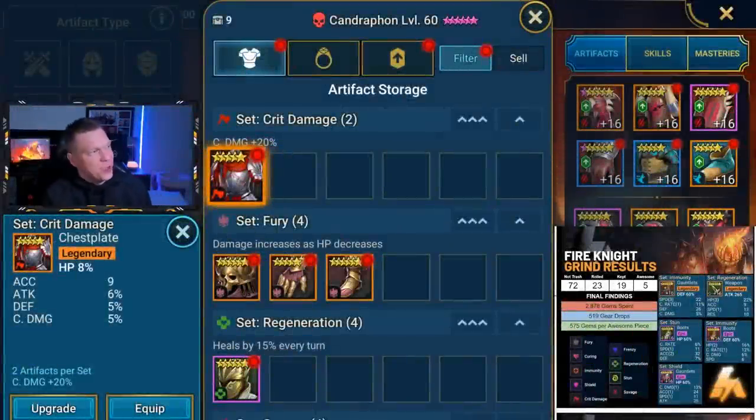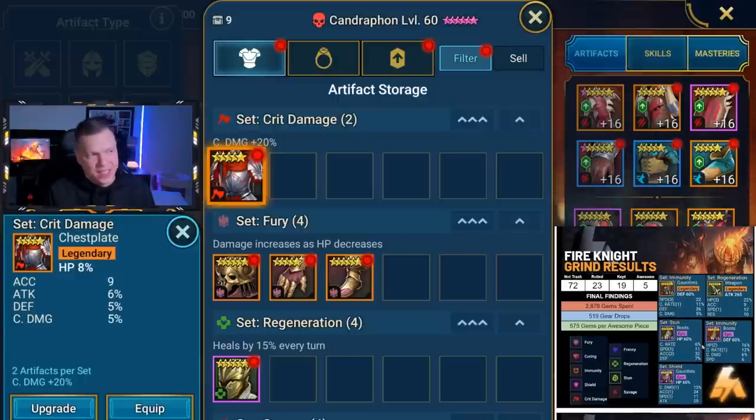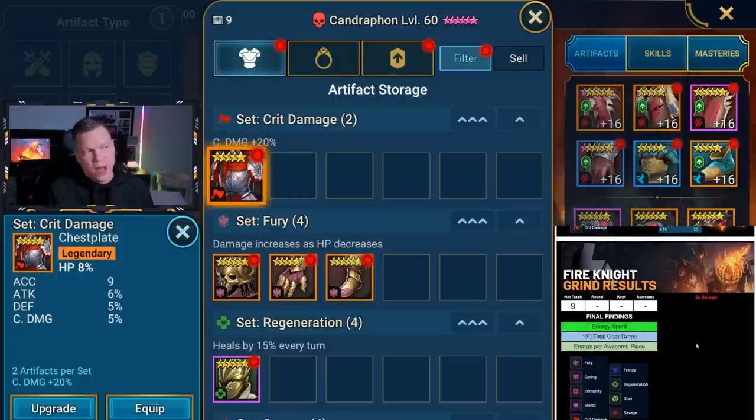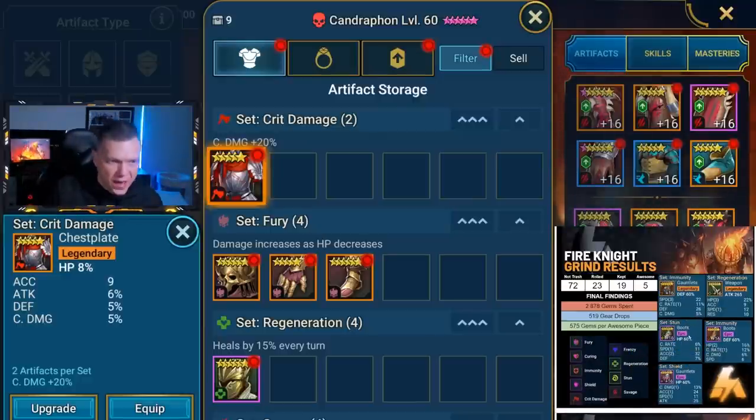Hey, what's up? This is Chosen. Hope you're having a great day. In this video, we are going to be taking a look at the results that I had grinding the 3x Savage event for gear that was just live. Over on the bottom right, you will see the results from the last time that I did a bunch of grinding on the Fire Knight. We'll talk about cross-referencing some of these drop rates so you have a full picture of what to expect per energy spent in terms of acquiring good pieces for your account.